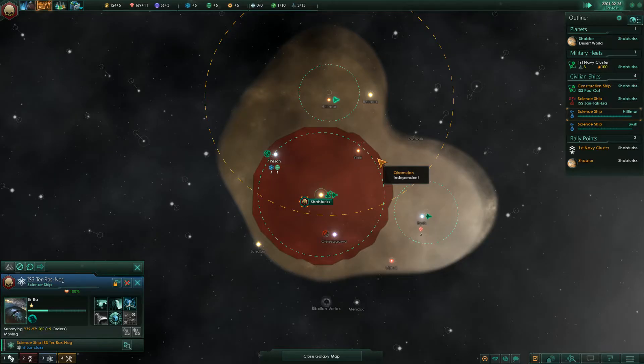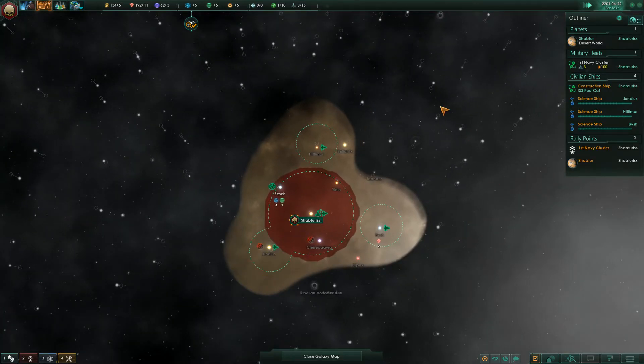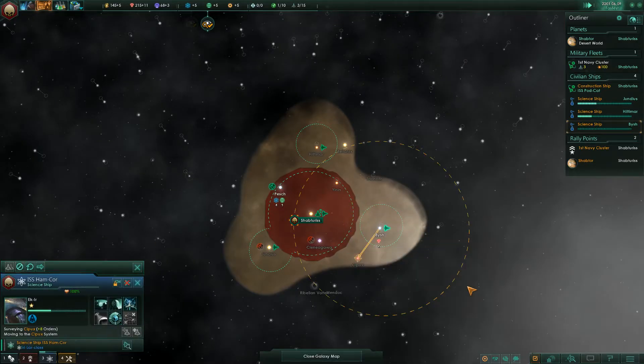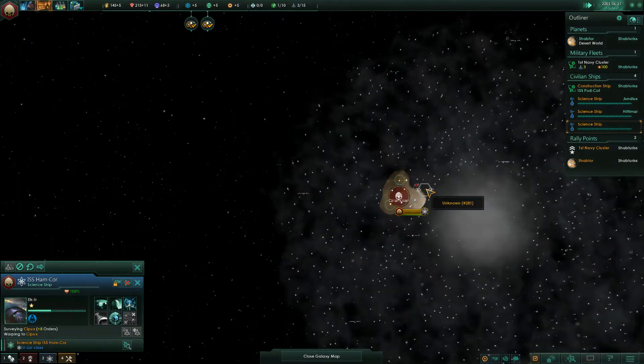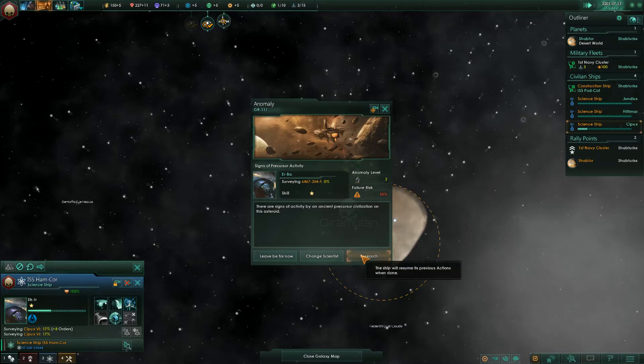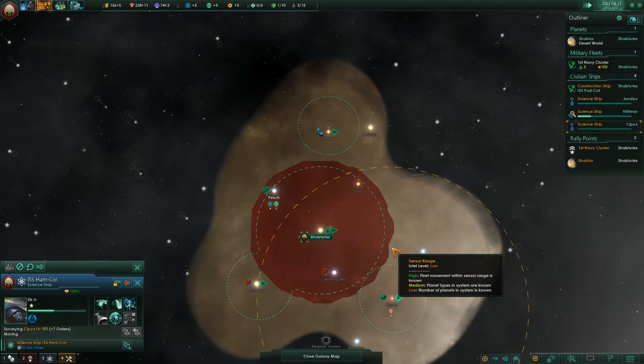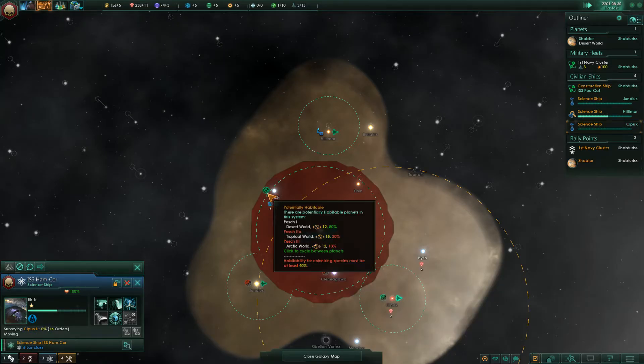There are two ways you can build empires. You can build up with a very limited number of worlds that are really efficient but spread out so that you claim a large area with lots of mines. Or you can build out where you have a large number of colonies and maybe fewer mines. I tend to build out and not build as many mines early game, then late game I will add more mines.